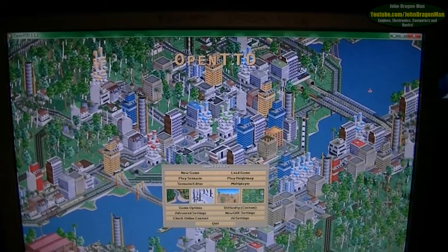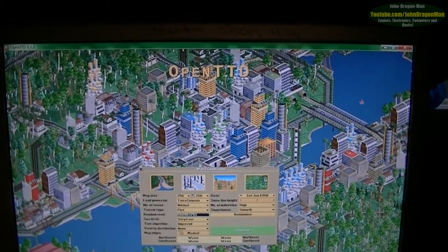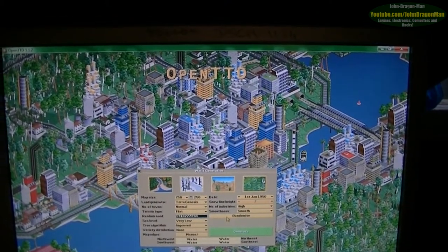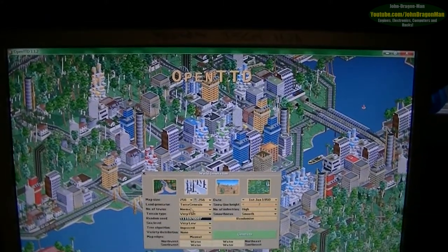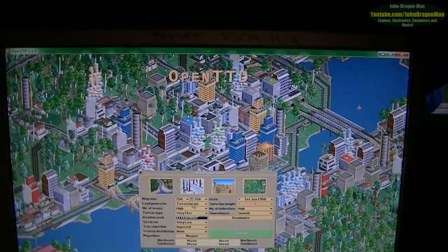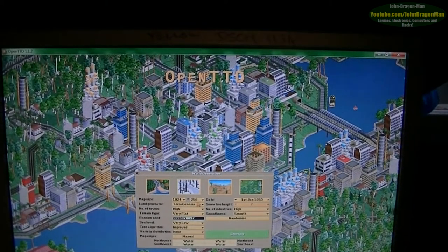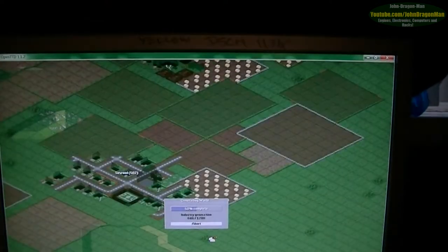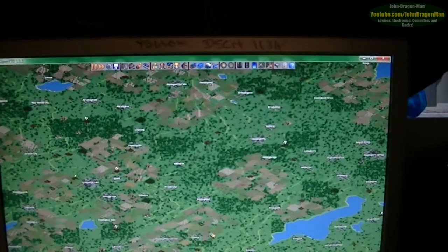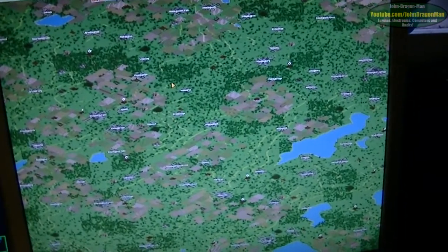So let's just generate a random scenario, shall we? New game, just randomise that number there. Sea level very low. Terrain type very flat, make it nice and easy for us. Number of towns high. Land generator — let's give it a biggish map. Number of industries high. Generate that. Got the phone going off — bear with me a second. Alright, so just started a new map.